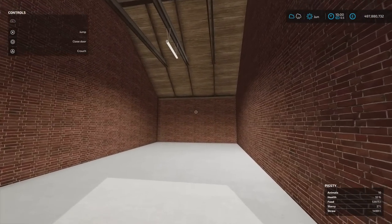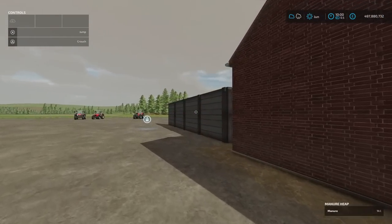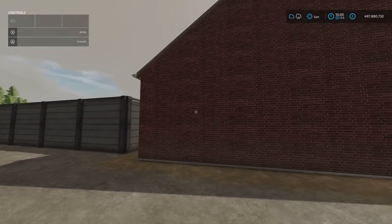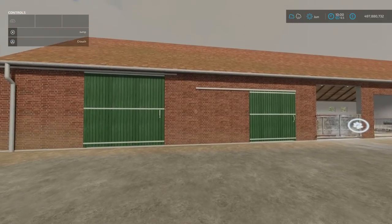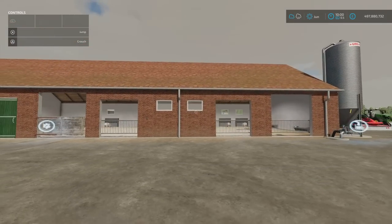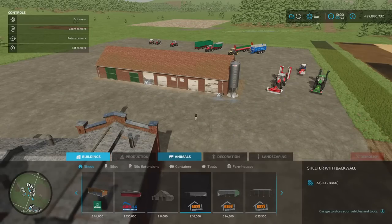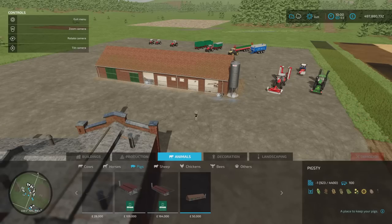There's also a light switch here and storage areas to the sides for pig food pallets. I added an additional manure heap to the side separately, because once they start producing manure it needs to go somewhere — that doesn't come with the pigsty. You'll find it under build mode, under animals, under pigs. 50 grand for 100 pigs. When you think the open pasture is only 30 pigs for 28 grand, 50 grand is not to be sniffed at.